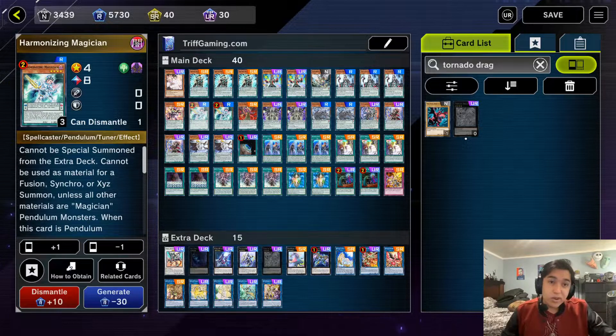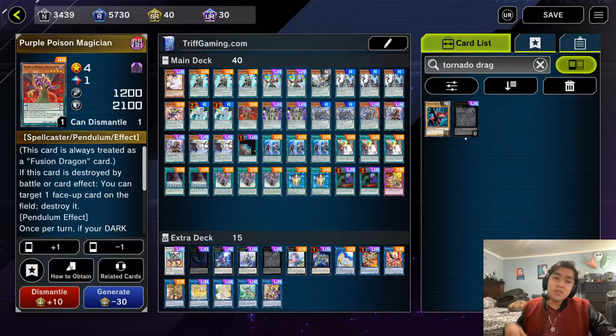We run two copies of Harmonizing Magician. It's limited to two but we never wanted more than two anyway. This is just two bodies for free that let you go into Xyz and synchro plays — an extremely powerful card that always ends up leading to a Boreload Savage Dragon.